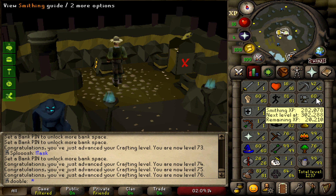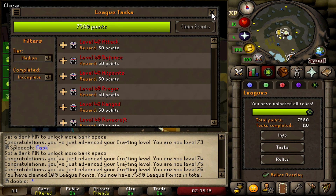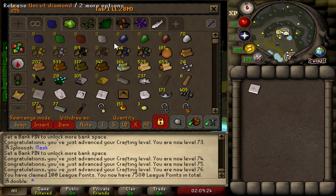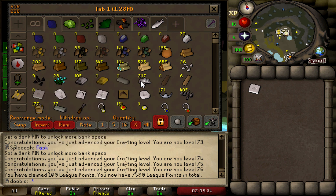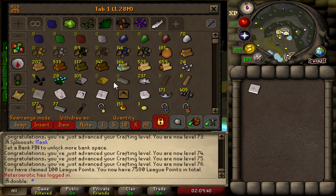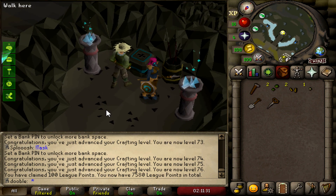60 Smithing on the nose. Claiming these tasks should be another 100 points — they're 50-point tasks. We used up pretty much everything we needed to. We have a lot of logs but we're pretty much done. Now I'm gonna use these steel bars to make some arrow tips, but I also want to make some knives for early range training. The arrow tips are going to be used for the magic shortbow but to get to 50 range I need knives.